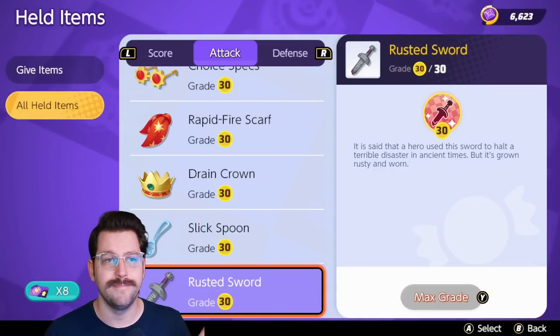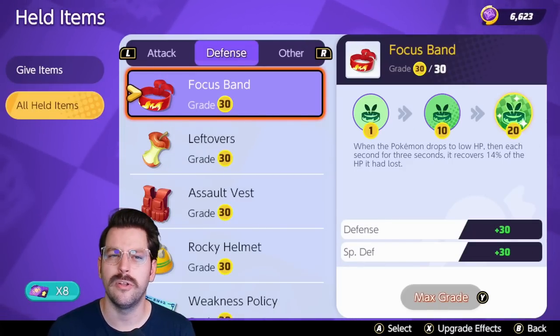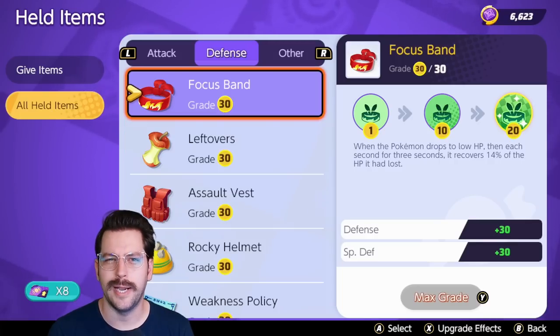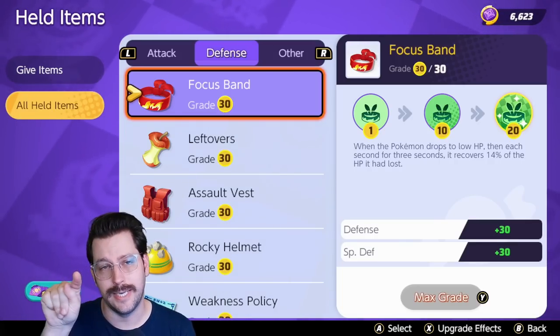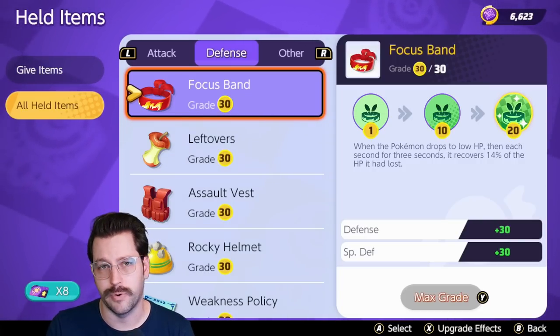Rusted Sword only works for Zacian — it's just an item slot where he can't use anything, which is how Zacian is balanced. Focus Band — we talked about this earlier — is kind of a get out of jail free card that heals you a few times when you are low on HP. At level 20 it has about a 70 to 80 second internal cooldown. You'll actually see it tick on the bottom right corner of your map, so you'll know when your Focus Band is up or down. It's an amazing item on pretty much anyone.